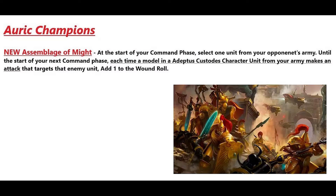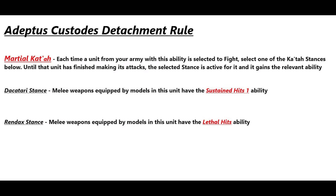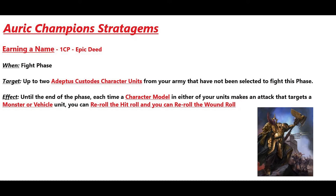The detachment rule for the Auric Champions is called Assemblage of Might. At the start of your command phase, select one unit from your opponent's army. Until the start of your next command phase, each time a model in an Adeptus Custodians character unit from your army makes an attack targeting that enemy unit, add one to the wound roll. We also have access to Marshal Kataw as our army rule — you can select either Sustained Hits 1 or Lethal Hits in the combat phase.